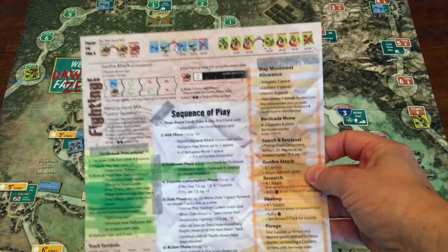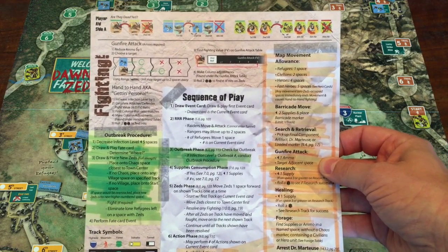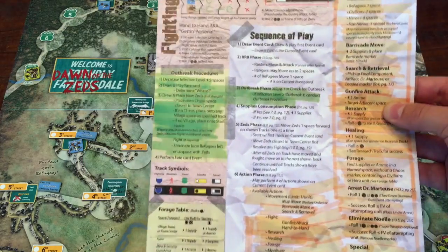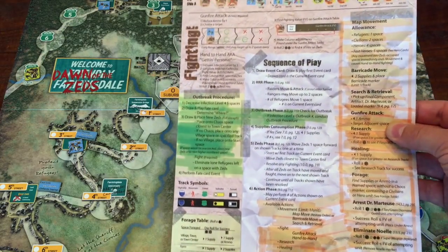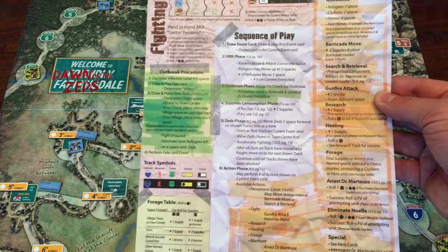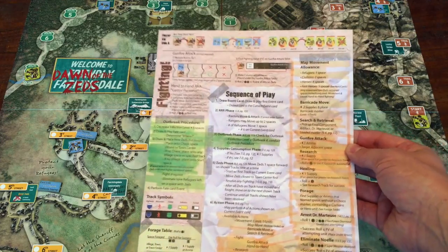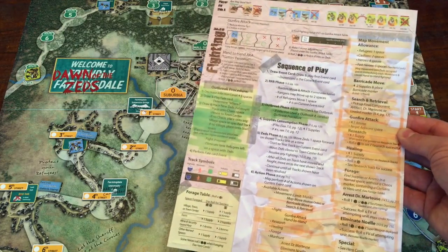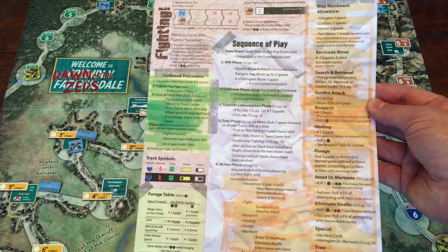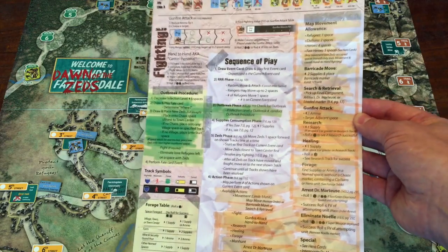You're going to follow this last piece of handy reference material — the sequence of play for the game. Again, Victory Point Games does a nice job, giving you lots of materials to help you play through each turn without having to refer to the manual. Kudos to them for really giving the player all they need to successfully get through each turn and stay immersed in the game instead of flipping through the rulebook.